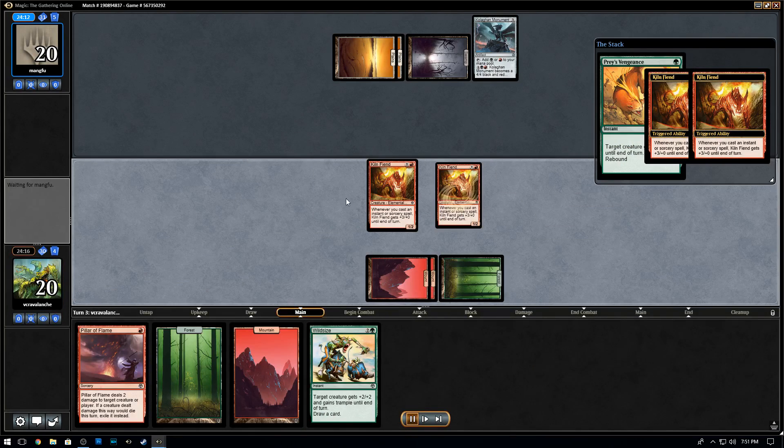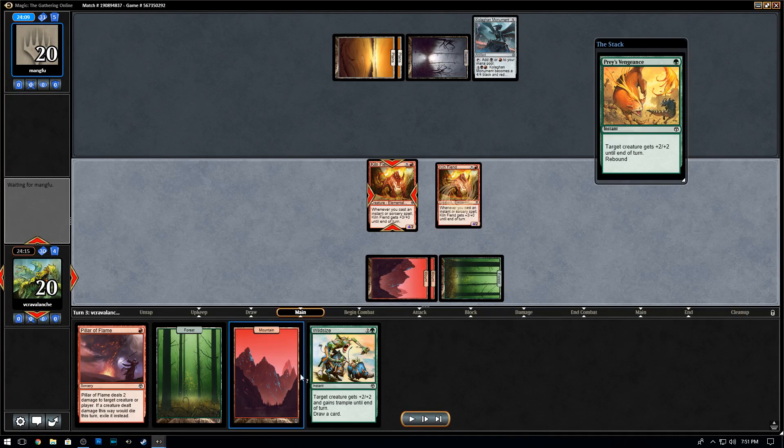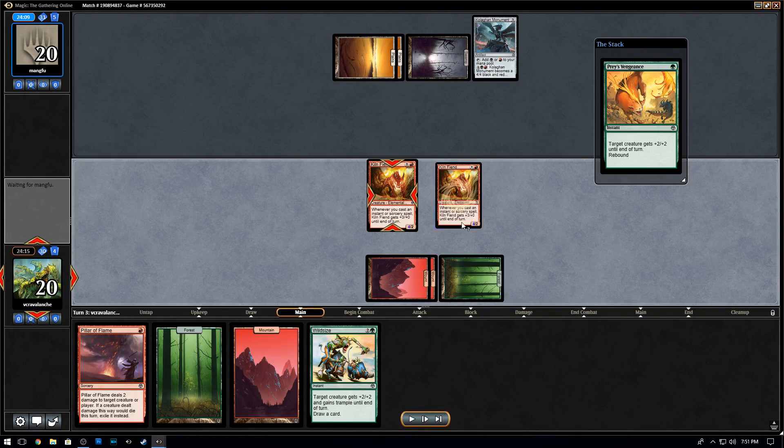We can throw the Kiln Fiend out and play a Praise Vengeance. I actually like going the green-red strategy because I think Wild Size and Praise Vengeance are underpicked in this draft format. If you try to go red-white Kiln Fiend, or blue-red Kiln Fiend with Distortion Strikes, or even black-red Kiln Fiend running Reef Souls and Doom Blades — there's also Butcher's Glee, which works really well with Kiln Fiend. I'm thinking of Eternal Thirst — it doesn't quite work with Kiln Fiend, but black's not out of the question.